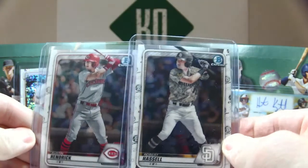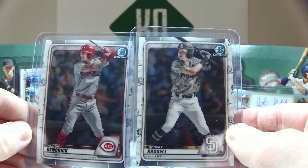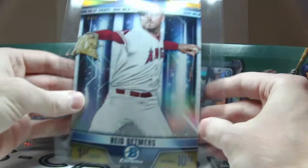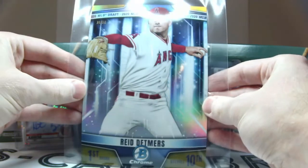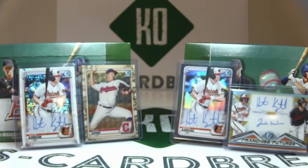The last final two cards are the image variations. We got two, just like our last three-case break — we hit two of them, this time Robert Hassell and Austin Hendrick. One final card — Reed Detmere's Jumbo out of 50, number 26 of 50, for the gold variation. Gold Jumbo — the only Jumbo we hit. Last time we hit two; hit one this time. They're a little hard to come by.